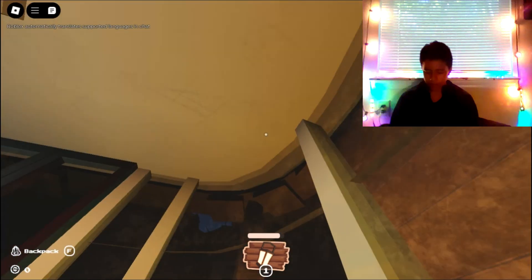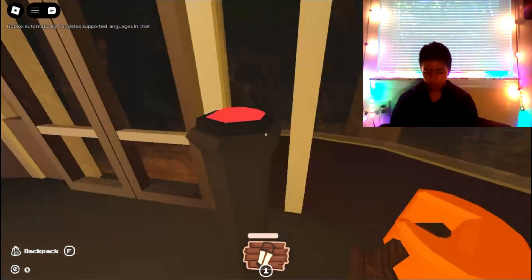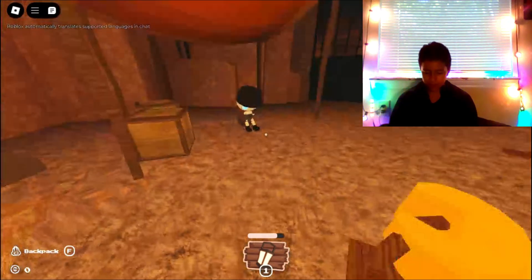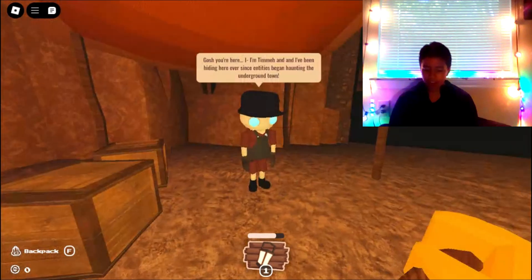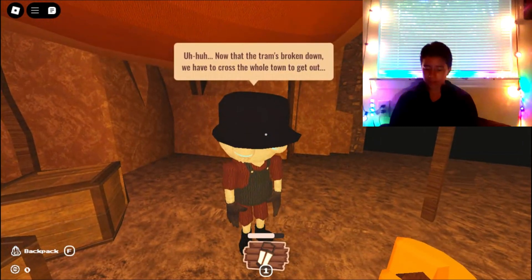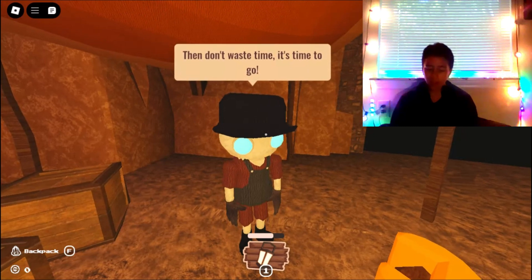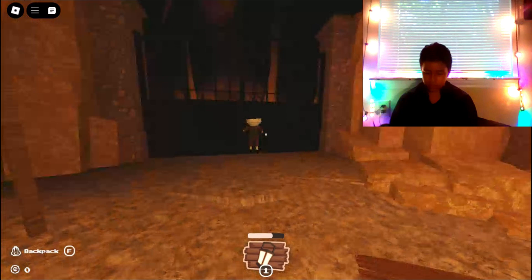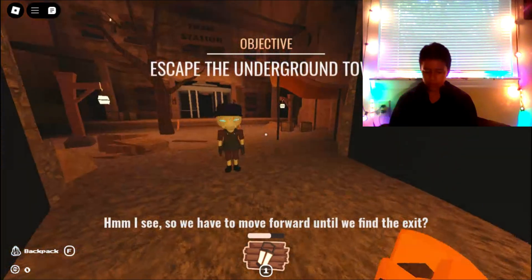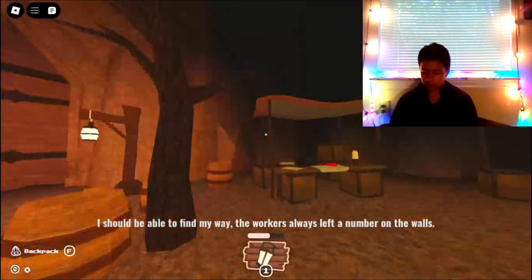Okay, don't know - oh there we go, it's light again. Oh yeah, I think we're in an elevator. Whoa, what is going on? I am 100% new to this game. Hello? 'I'm Timmy and I've been hiding here ever since entities began haunting the town. Now that the tram's broken down, we have to cross the whole town to get out.' The workers always left a number on the walls - so we have to look for numbers.